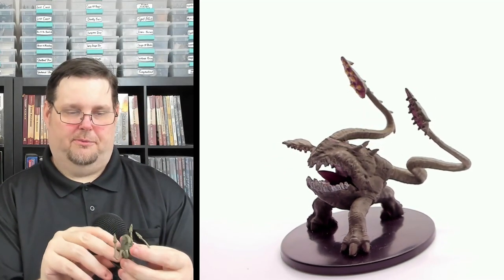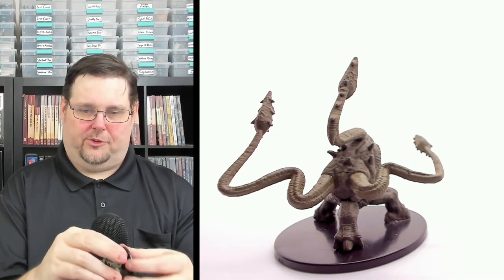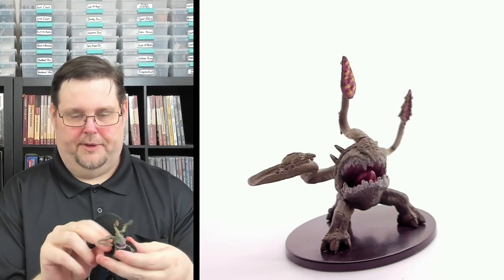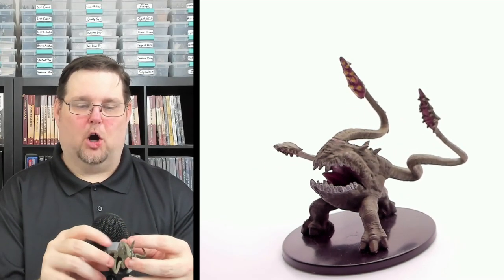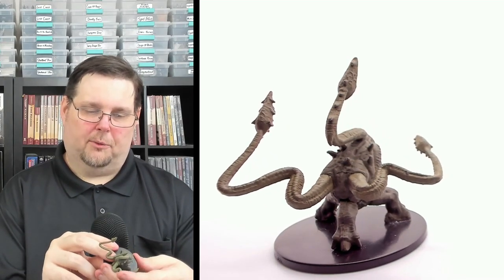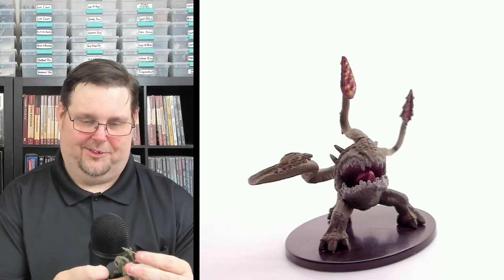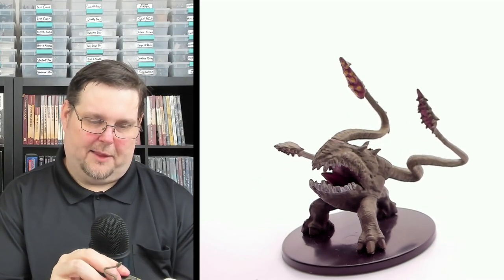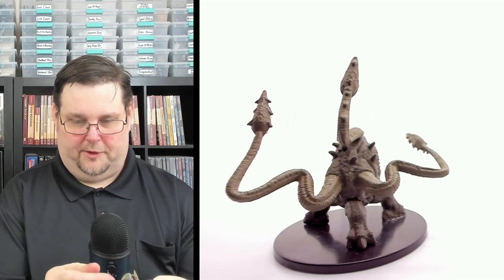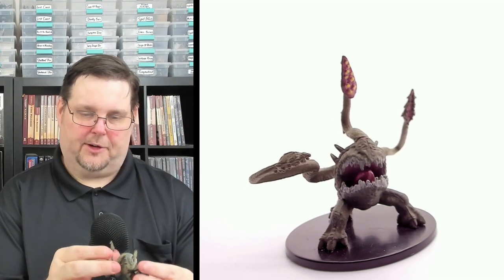Number 29 is the Sewer Beast — this is the Pathfinder version of the D&D Otyugh. It's 29 of 46, a large miniature, and I got four of these — uncommon. It has only three legs, three big barbed tentacles, and the head looks great. There's no overrun — I really pay attention to this kind of stuff, and these minis look really good. Distinctive tongue, red inside the mouth, white teeth, no eyes, and the tentacles have great color with white barbs. Sewer Beast, 29 of 46 — four of them.